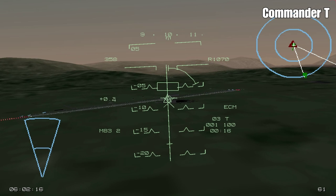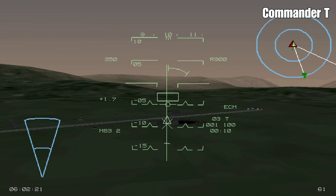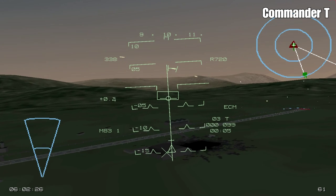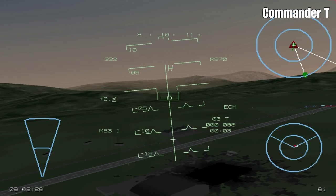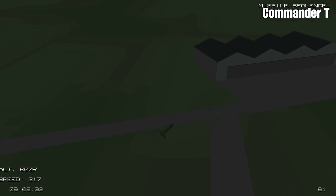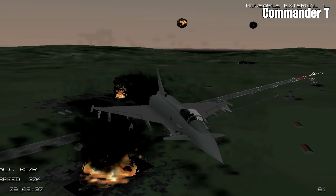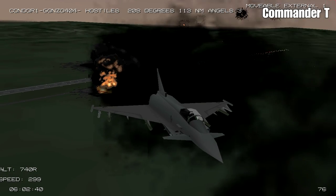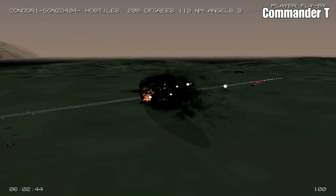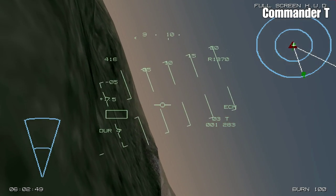I can't see anybody on the runway — that's a good sign. Boom! And we've got both in one run. Let's get out of here — we've been shot at. We've got four Durandals, let's see if we can use them.